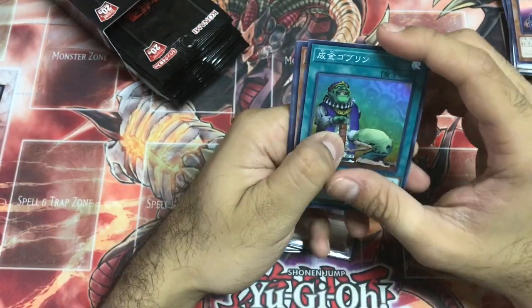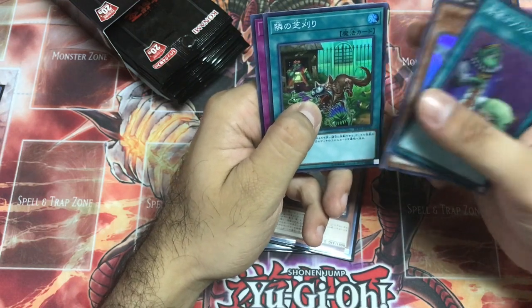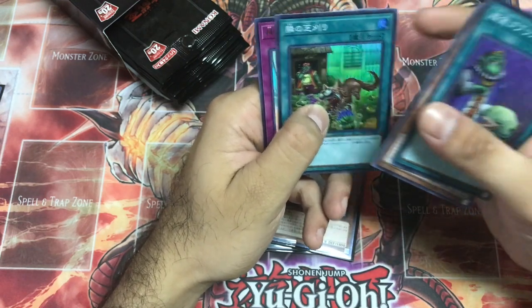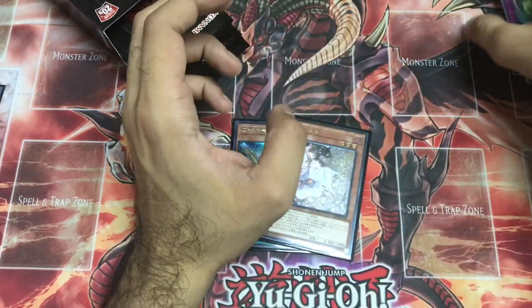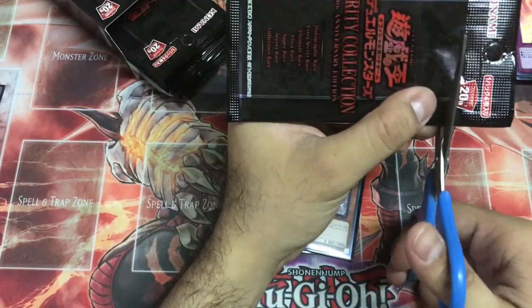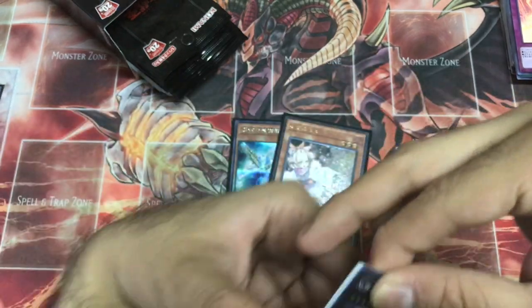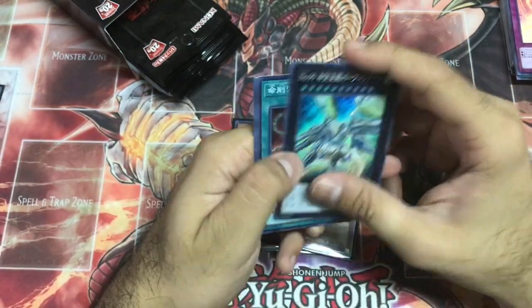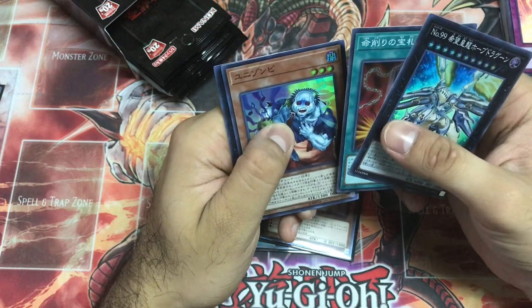Gamma Seal. Oh yeah, I totally forgot — Solemn Strike as an Ultra Rare! We've been through three boxes and we just — on the fourth one — Number 99, Card of Demise, Unizombie. Secret Rare — XYZ — are you kidding me? Dullahan — are you f***ing serious?